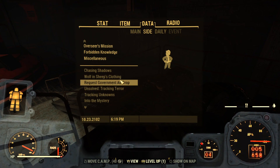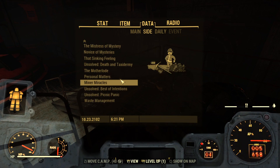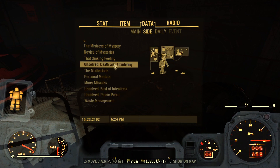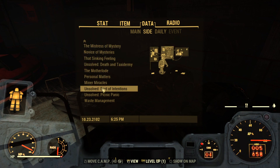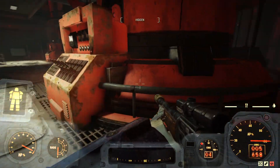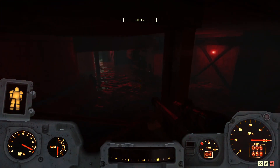We completed the quest called Waste Management but I don't really feel like it explained anything. We were supposed to find the source of the robots, and I guess this room is the source of them, but I still don't really know why this place was overrun with robots. Just look around down here. Settlers always have pre-war money on them - they never went cashless in this alternative universe.